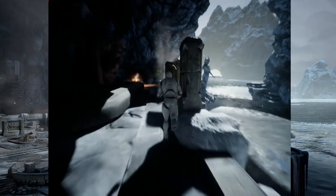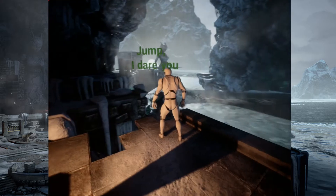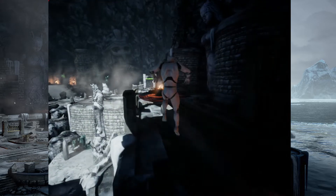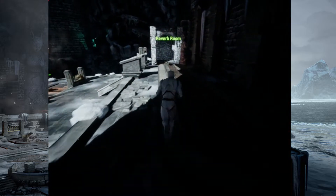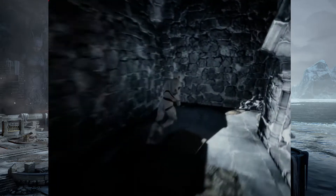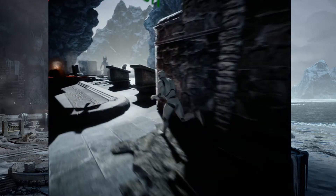Welcome back to this Wwise and FMOD comparison video series. We've now learned everything we want to learn for this short project. We've gone through integration and licensing, we've done footsteps and how we can change them on different surfaces, we've added an ambience to the scene, and we've also looked at music systems within both pieces of software. At this point we've gathered enough information to really decide which one we think is best, and we can make a decent comparative video on them.